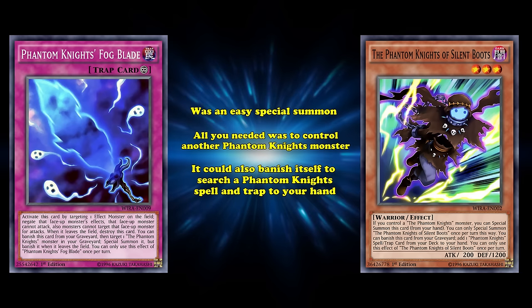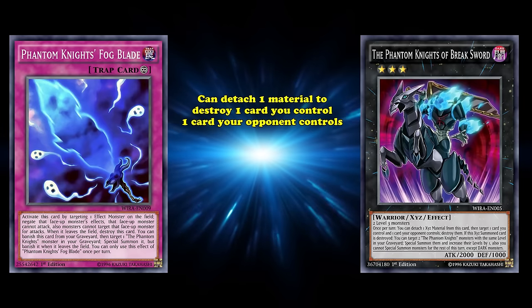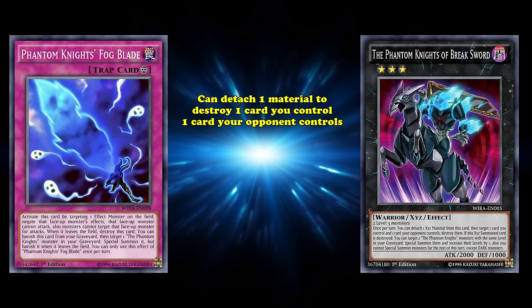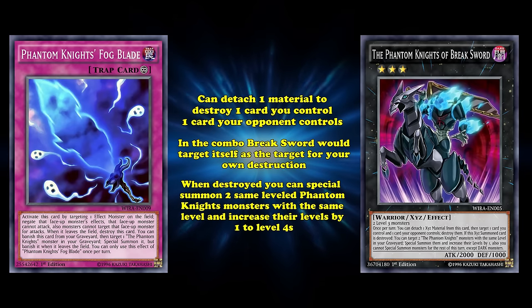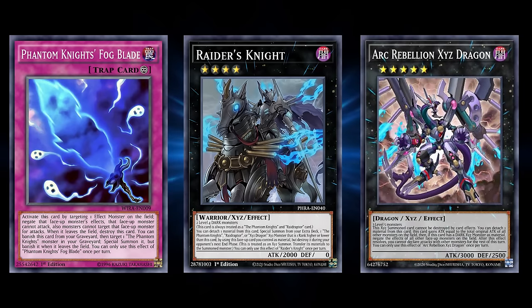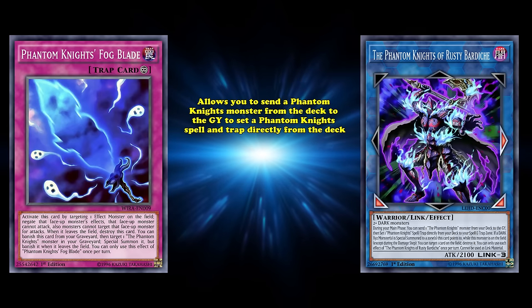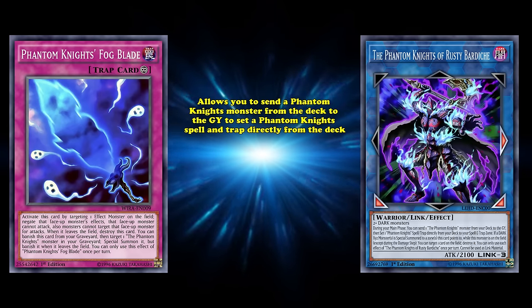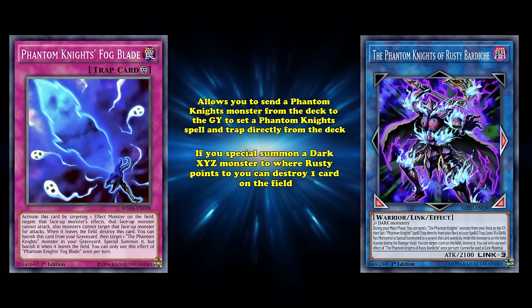Even without the search effect, the engine could make some great plays. With another level 3 monster, you could Xyz summon Phantom Knights of Breaksword, which can detach one material to destroy one card you control and one card your opponent controls. In the combo, Breaksword would target itself for your own destruction. Then when Breaksword was destroyed, you could special summon two same-leveled Phantom Knights monsters and increase their levels by 1 to level 4, so you can Xyz summon again and make a strong rank 4 — like Raider's Knight into Arc Rebellion Xyz Dragon. Or, if you don't feel like going down the Xyz route, you can special summon Phantom Knights of Rusty Bardiche, which allows you to send a Phantom Knights monster from your deck to the graveyard to set a Phantom Knights Spell and Trap directly from your deck. Then if you special summon a Dark Xyz monster to where Rusty Bardiche points, you can destroy one card on the field.